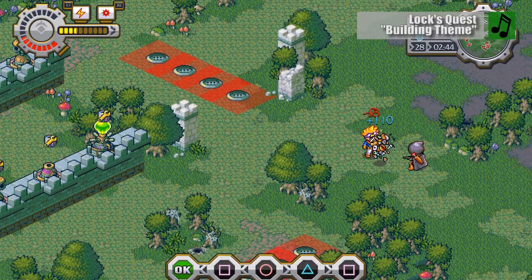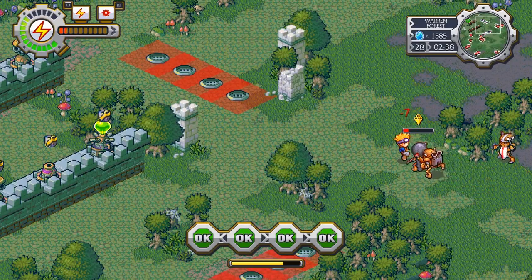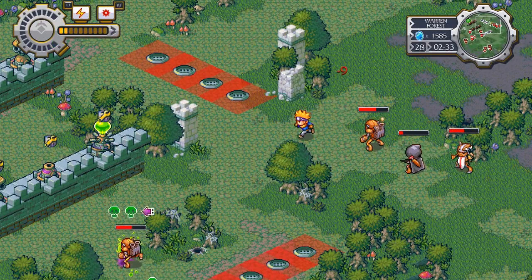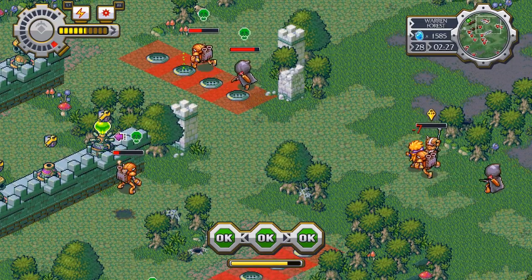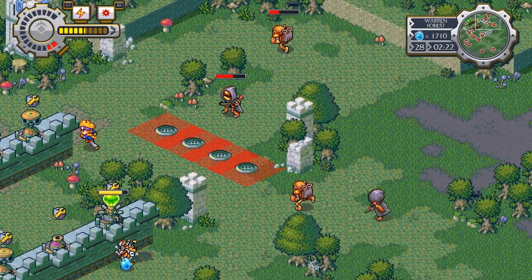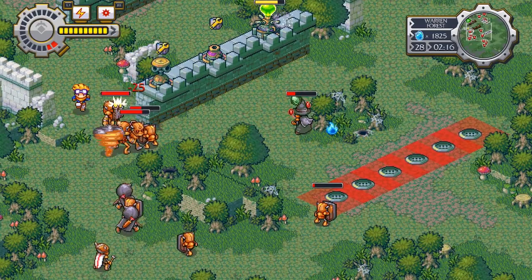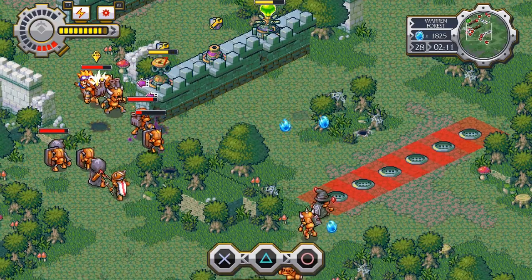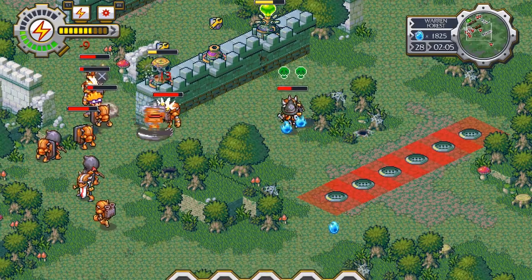When you're not erecting walls, you'll be running around and going head-to-head with the robots. This is not your typical tower defense game where all you do is sit back and hope for the best, because this is a game about brawling. Instead of just mashing on the attack button, Lock is able to perform a multi-hit combo by reacting to a series of quick time events. If you can punch the required buttons in time, you'll do more damage and increase your power gauge. You'll also be able to pull off a series of magic spells that will impact every enemy on the screen. The key is to find the balance between fighting enemies, using magic, and relying on the gun turrets you constructed to do their job.